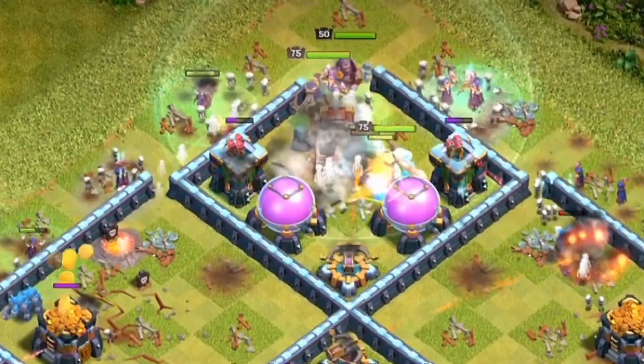Nice job with the free spells — that Wall Wrecker is getting in there nice and tight. We have Bowlers going in right behind, and the Royal Champion is taking down the Eagle Artillery. They're pathing nicely into the Town Hall compartment, but the Wrecker does go down. It looks like we got a Yeti bomb coming out with two Yetis, a Valkyrie, and a Barbarian going to attempt to take down the Town Hall. With the Grand Warden just a bit far out of range — if he were closer, he could use that Eternal Tome ability. He ends up using it right about now. Yet the base will still hold.